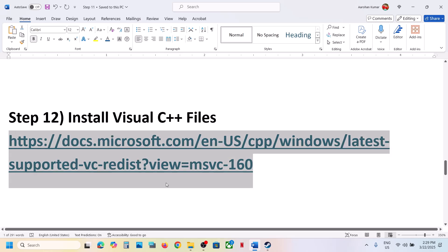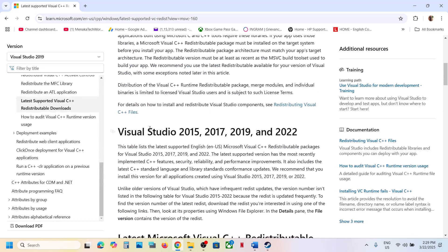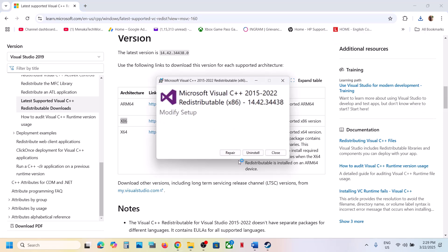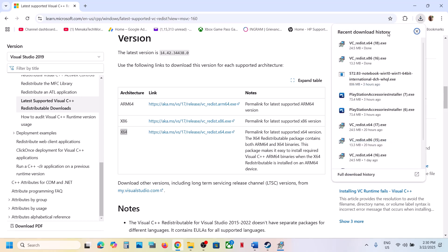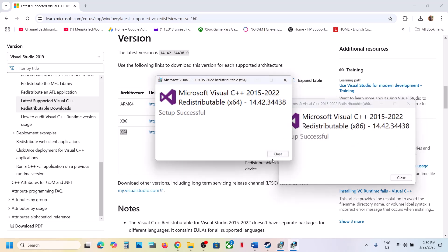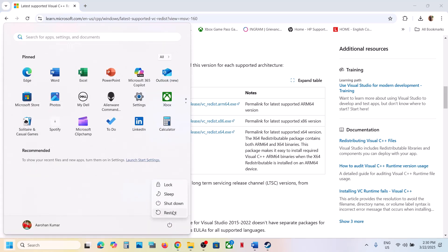Install the Visual C++ redistributable files. The link is provided in the video description — open it in a browser and it will take you to the Microsoft website. You need to install both the x86 and x64 files. Run the EXE file — if you see a Repair option click Repair, if you see Install click Install. Do the same for the x64 file. Once both are installed, close the windows and restart your computer — a restart is required after this.